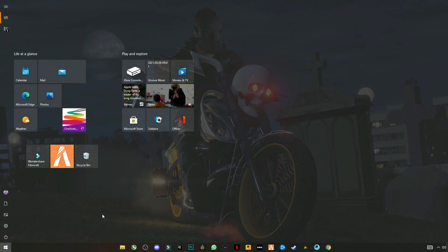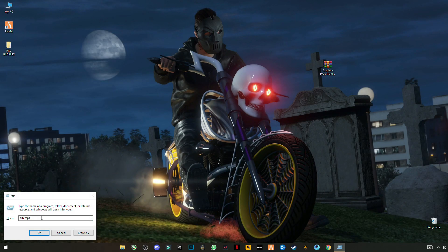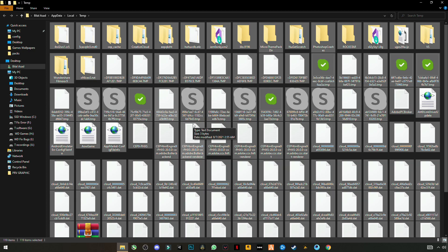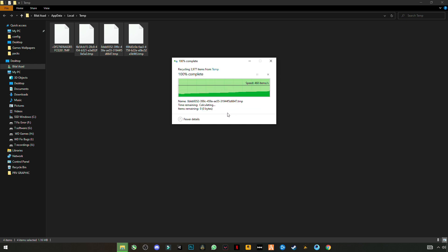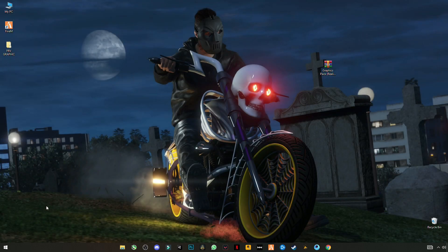Now open Run and type %temp%. Press Ctrl+A to select them all and delete these files. These are not important files — they are not harmful for your computer. Skip any files that cannot be deleted. These are just trash files stored in your PC.